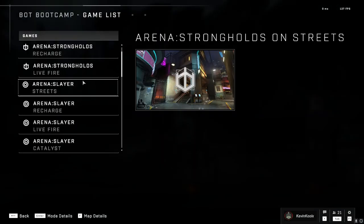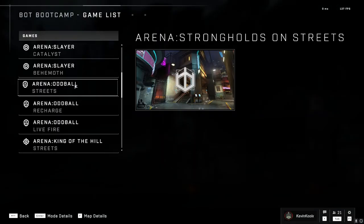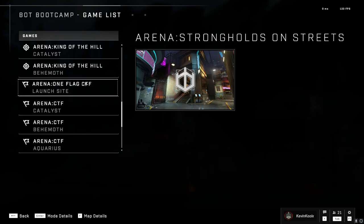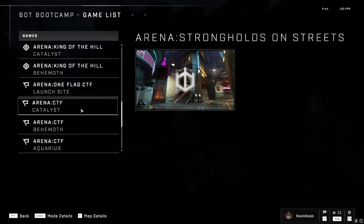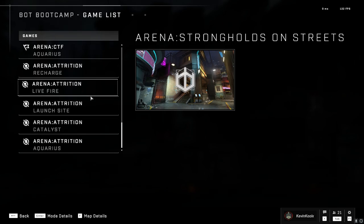If you go to Gameless, they added in Strongholds on top of Slayer. They previously had Oddball, King of the Hill, One Flag CTF — which is kind of crazy on the one map that would actually be useful, Launch Site — and Arena CTF along with Attrition. So we've got a good amount of variety here to play around with in Bot Bootcamp, and it's actually kind of fun to just casually play Halo again.